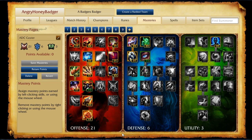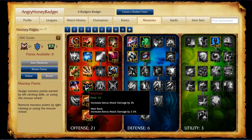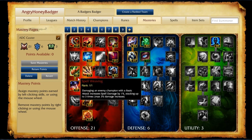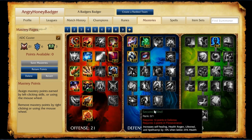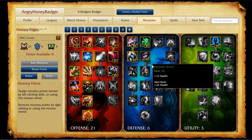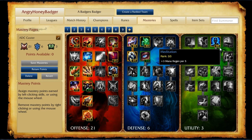There's also a second style page for AD carries called ADC Caster, for someone like Ezreal or Corki. This page is a little different in the Offensive Tree: we take 2 points out of Warlord, keeping only 1 of 3, and put those points into Spell Weaving and Blade Weaving, both benefiting from auto-attacking and casting abilities. We also take 2 points out of Veteran Scars and 1 out of Juggernaut to put 3 points into Meditation, helping contain mana so we can use abilities more in lane.